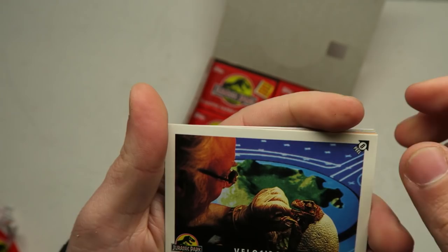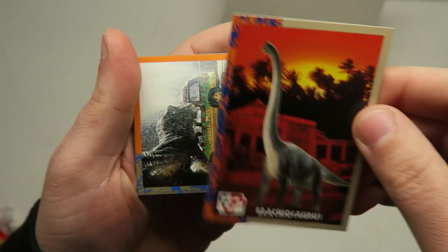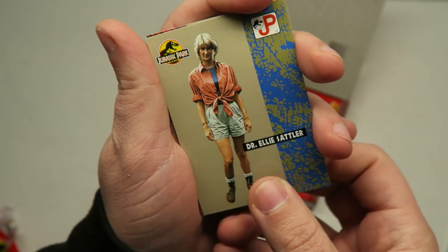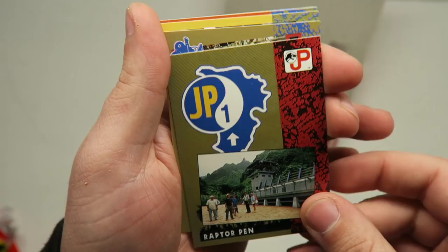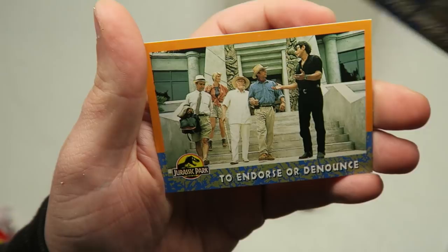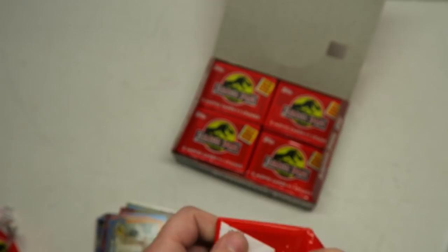Keep going here — we got so many packs. We haven't gotten a hologram pull yet, hopefully we can get there. I almost want to keep one of these packs intact, I'm not going to lie. Velociraptor and the egg. Brachiosaurus. Stalking the Explorer. That looks almost like a baby T-Rex. We got Dr. Ellie Sattler. The Raptor pin. Another observatory card. Another one of the kids hiding in the kitchen. Explorer under siege. Jeff Goldblum — 'To endorse or denounce.' Gotta love Jeff Goldblum. Keep on keeping on.